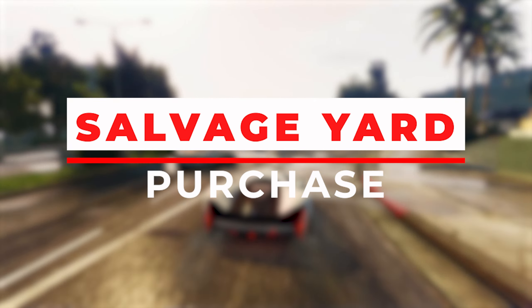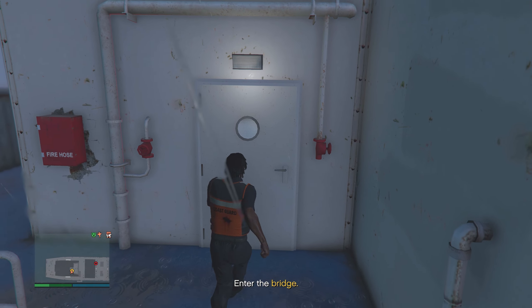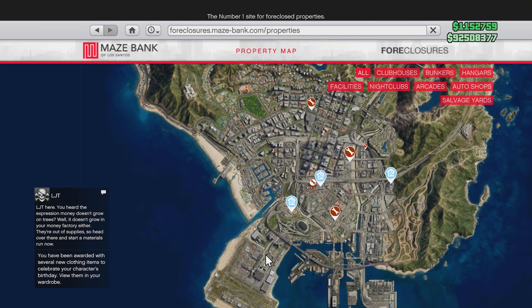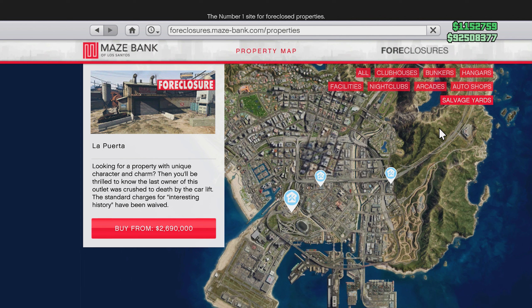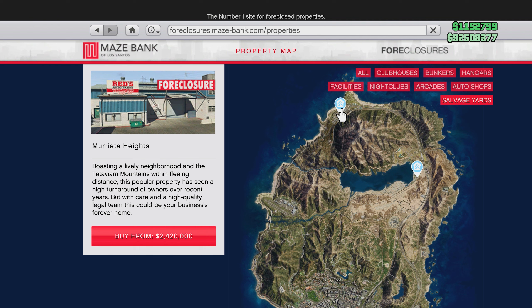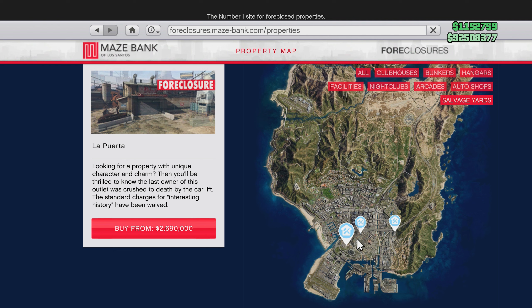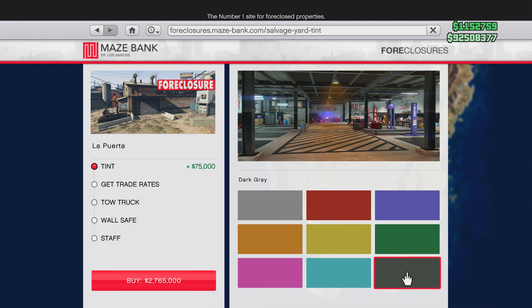The first step is buying the business. If you've already purchased it, you can skip this step, but you might want to listen to the upgrade advice. I bought the most expensive one to get an idea of the location and value — the La Puerta location. There are other locations up in Palito Bay and Sandy Shores. I do not recommend the northern ones, especially Sandy Shores. I'd pick between Strawberry or La Puerta, as those offer the most value.